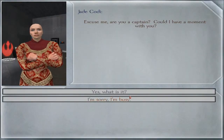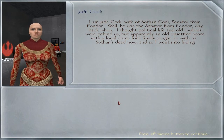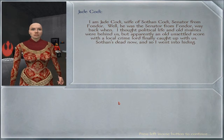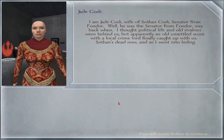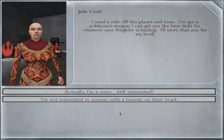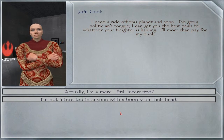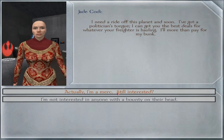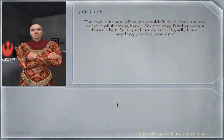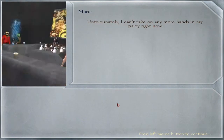'Excuse me, are you a captain? Can I have a moment with you?' 'Yes, what is it?' 'I am Jade Cody, wife of Sothan Cody, senator from Fondor. He was the senator from Fondor way back when. I thought political life and old rivalries were behind us, but an old unsettled score with a local crime lord finally caught up with us. Sothan's dead now and so I went into hiding. I need to ride off this planet and soon. I've got a politician's tongue — I can get you the best deals. I'll more than pay for my bunk.' 'Actually, I'm a merc. Still interested?' 'Oh, that's even better. The two-bit thugs after me wouldn't dare cross anyone capable of shooting back. I'm not very familiar with a blaster, but I'm a quick study.'